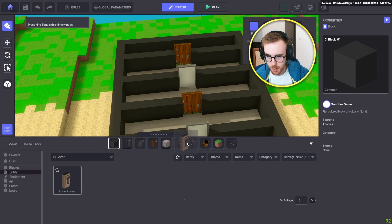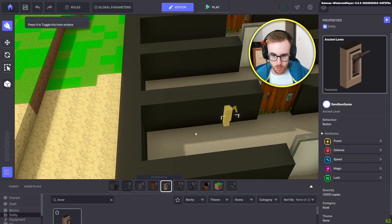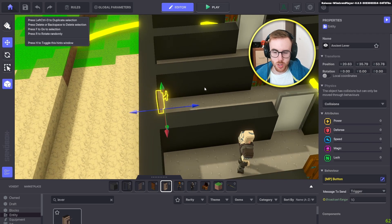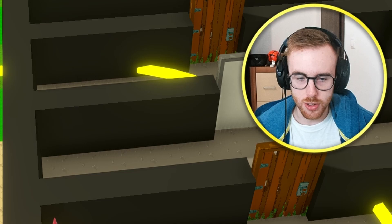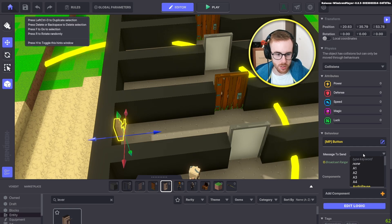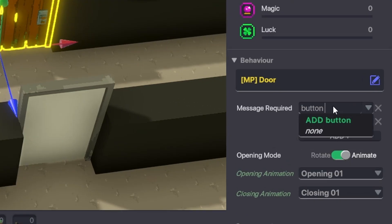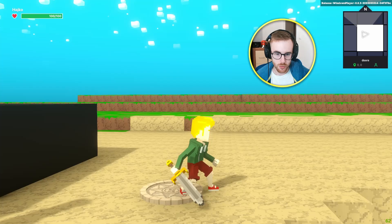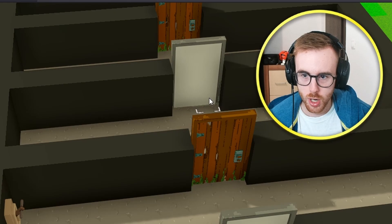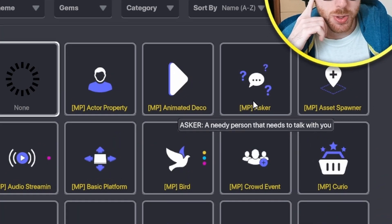For the next door we can use a button or lever. We find this Asian lever and place it here. One way is to use it only as a button — its behavior is button, and message sent will be 'button open door.' We go there and press it — open door. But we can do it a different way, which is much cooler in my opinion.